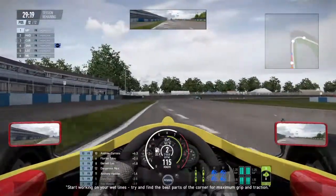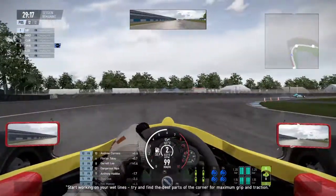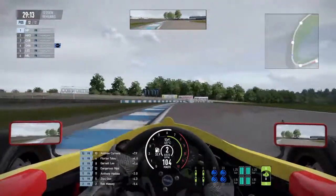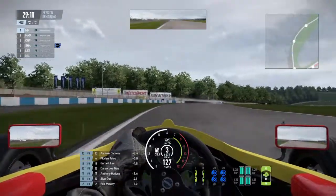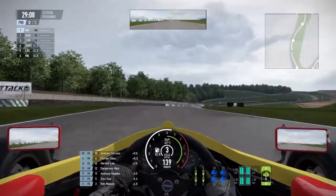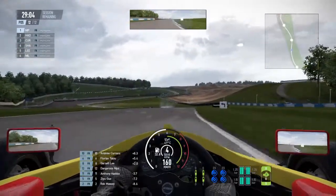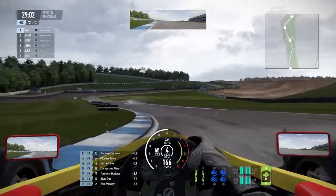Formula Rookies are weird beasts. Going into practice here, you can see that it is raining because we are in England. Going out on my first lap, just trying to warm everything up — get the tyres nice and warm, get the brakes nice and warm, get some practice in.